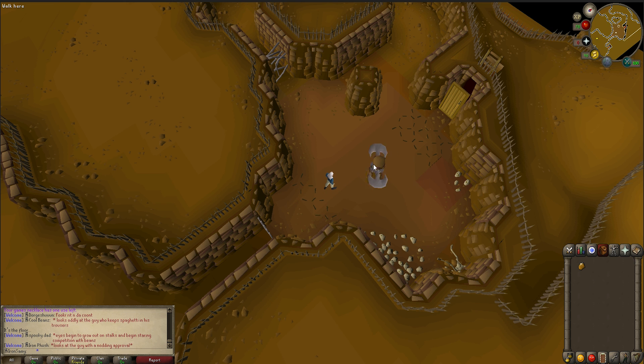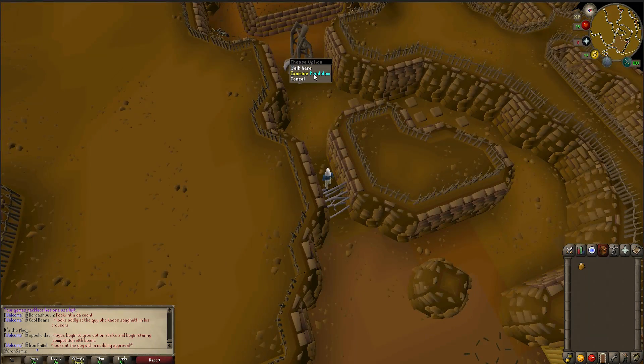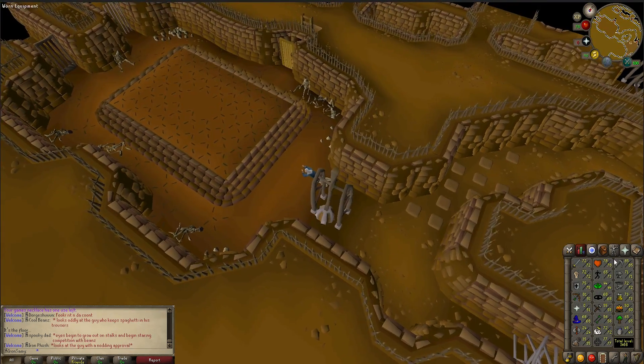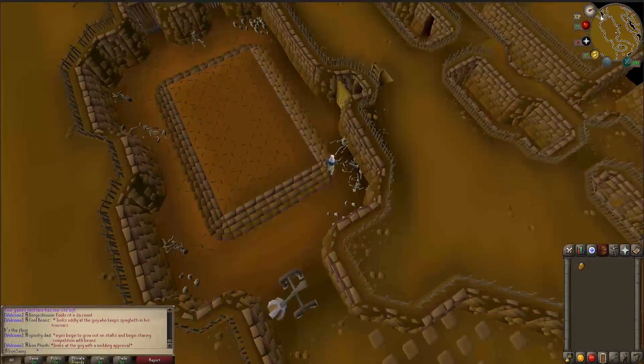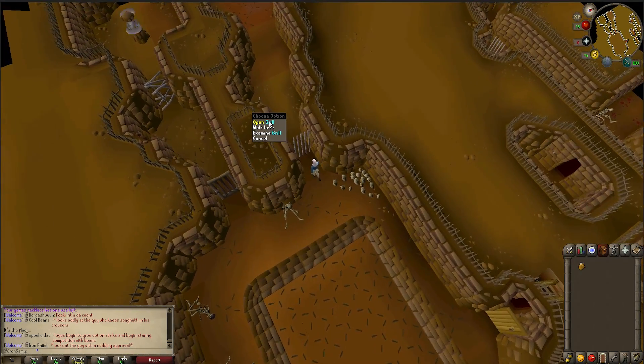Just run past this and enter the contortion bars. This pendulum is an agility obstacle so just run straight past it — you will lose a few agility levels but you cannot fail this. From here go to this corner and then you can just run using the minimap or clicking as far away as possible and you will get to this grill. Go through it.